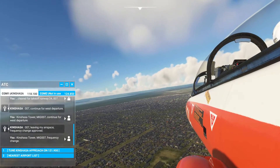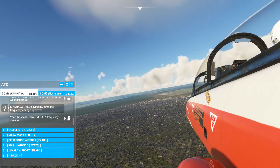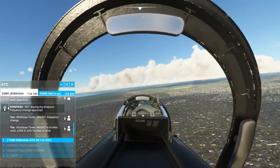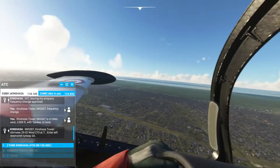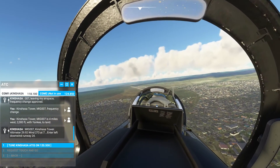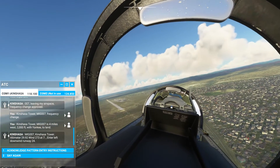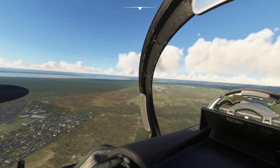I better talk to the tower. Channel 2. Mike India Golf 3. Kinshasa Tower, Mike India Golf 007 is four miles west, 2000 feet, with Yankee to land. Mike India Golf 007, Kinshasa Tower, altimeter 29er decimal niner 2, wind 270 at 7, center-left downwind, runway 24. Mike India Golf 007 — cool, so we're landing back to the west again.